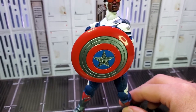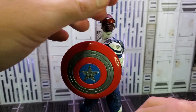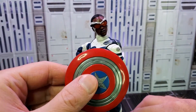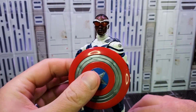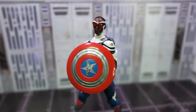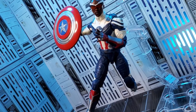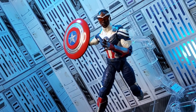Let's pose Cap stoically with his shield. I just love the way his uniform, face, goggles, the sheen on them — everything looks great with the shield. Let's have him looking down this way so we get a little bit of his uniform in the shot. Let's use the Hasbro stand and get one of Cap jumping into the air, about to fling his shield at the Red Skull.